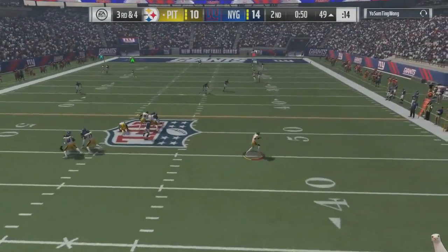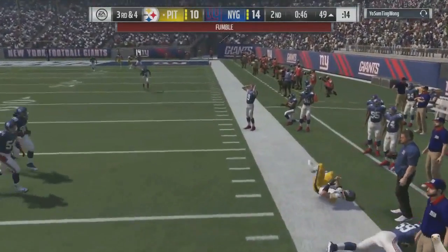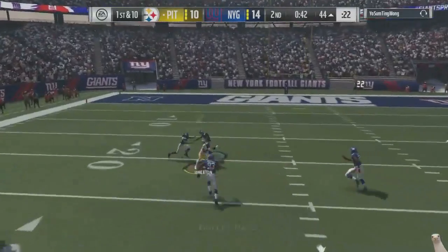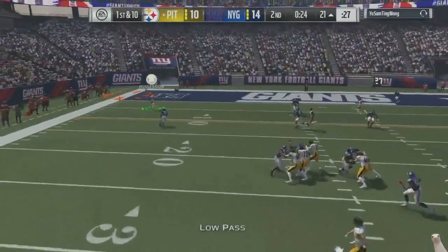We need a big play to avoid a punt. Oh, you done messed up, bro. You done forgot that Ben Roethlisberger's got them legs, man. So first and ten right here — I'm looking, I'm looking, we go over the middle. And look at me using this Pittsburgh playbook like a damn boss.